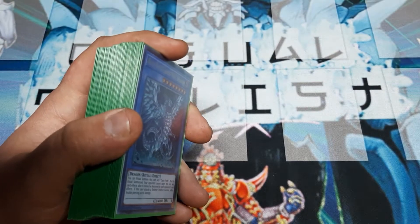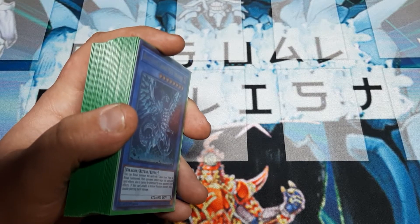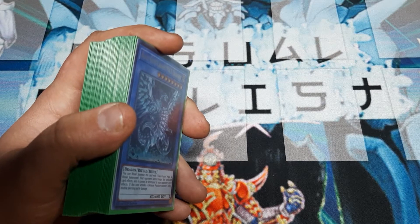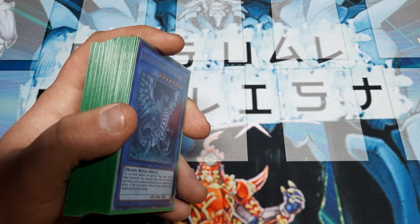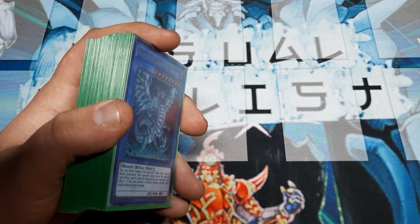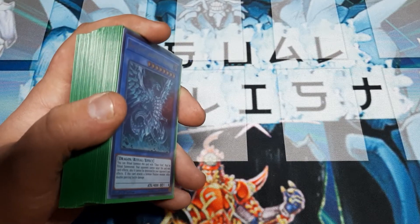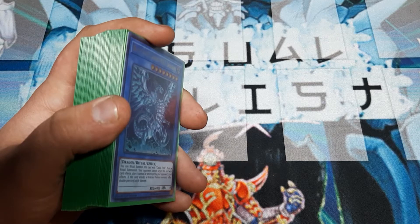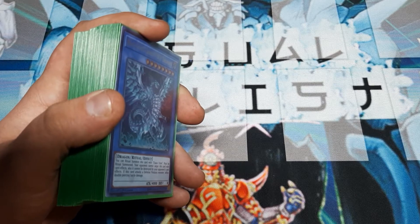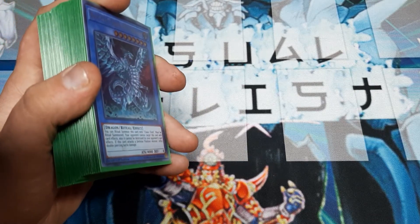You're going to need an obscure card. When I played Jinzo, I wanted a way to play the Machine Menace from my hand without having to rely on my opponent's interactions. We were using Foolish Burial Goods and, since I don't own the Orcust Trap, I was using Breakthrough Skill — an Effect Veiler-esque effect from our own discard pile, which still worked with Jinzo on board.